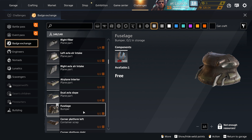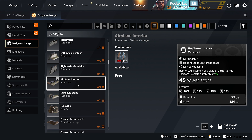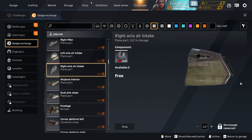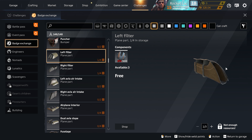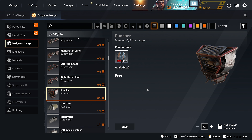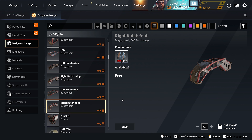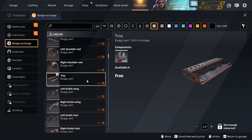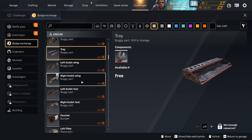Next up, Nomad parts. I don't use the full solange or the dual ABS slope. I do use the airplane interior — it's a pretty high durability part, has a lot of different resistances, and it's a nice large panel. I like large panels because they can cover so much of your build. The puncher bumper is pretty solid — I'd say get two. The durability-to-mass ratio is solid as well. The tray I use a lot. Other parts — unless you're really tight on mass limit — are okay, but maybe someone in the comments can tell me why they'd use them.